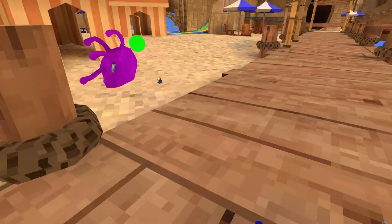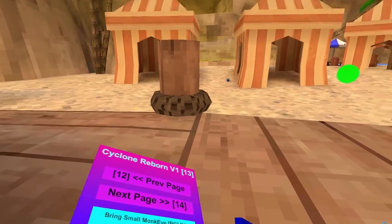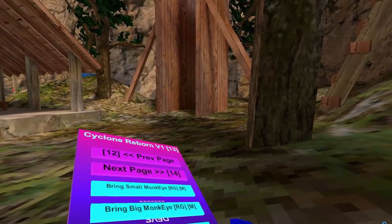Next mod is Bring Small Monkey — it brings it to your face. Bring Big Monkey — this does not work. Break Doug — let's go to forest. The next mod is Break Doug: it just freezes Doug and no one can hold Doug. That's pretty cool and it does not turn off, sadly.